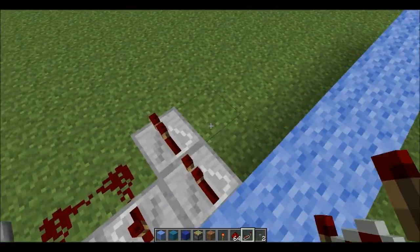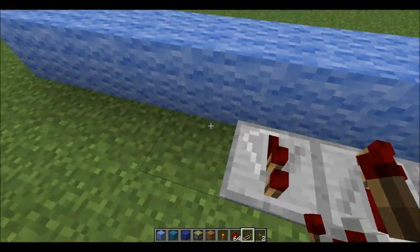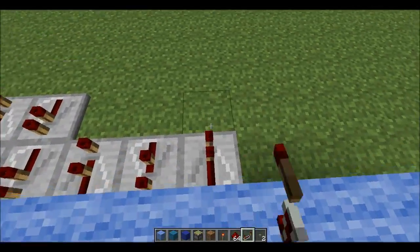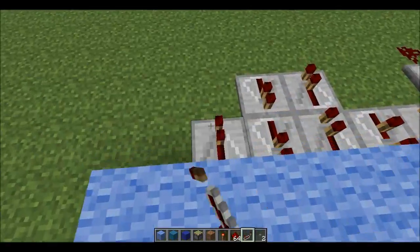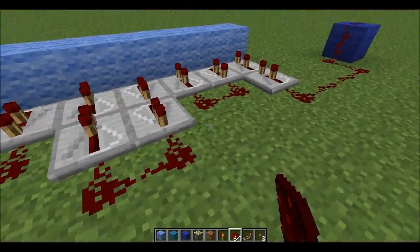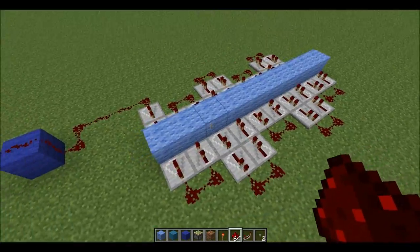Now we're just going to continue this pattern. No delay. One delay. One delay. One delay. One delay. None. And then we're just going to repeat this — it's pretty simple. Like I said, nothing too complicated, because I usually do not do redstone. We're just going to connect each individual one, and just be careful about having your redstone wires cross, because that wouldn't be good.